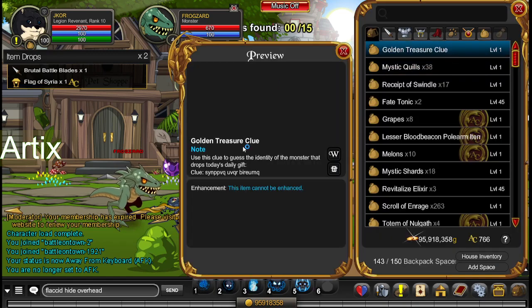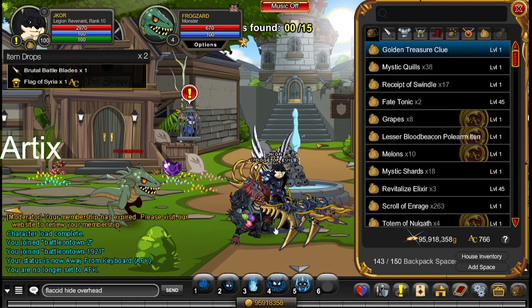The golden treasure clue comes with a decoding trap, and I managed to decode it using an app. This is how we got the Overhead Head monster, which I actually couldn't figure out at first until someone found it out.